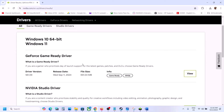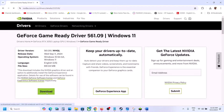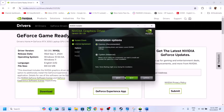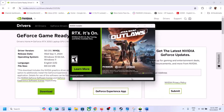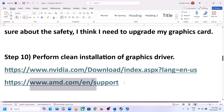You will see the latest driver — currently 561.09. Click View, then click Download. Once the download is complete, run the EXE file, click Agree and Continue, select the Custom option, click Next, put a check on Perform a Clean Installation, then click Next and let the installation complete. After installation, restart your computer and launch the game.